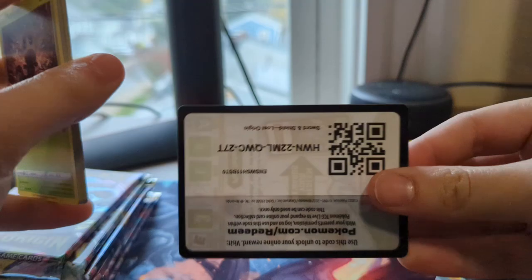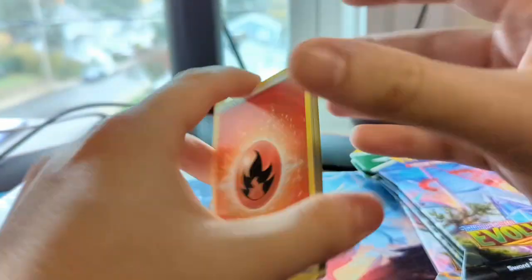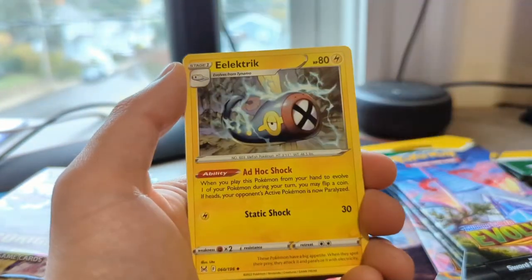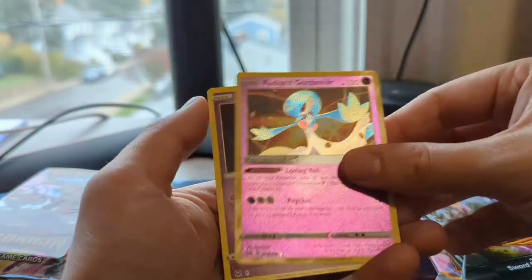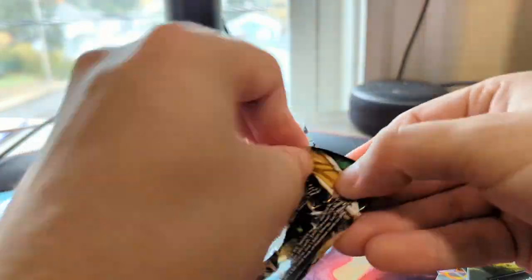I know that the second batch is actually tougher on pull rates. We got Lettrike, Phantom, Basculin, Inkay, Spinarak, Paris, a Radiant Gardevoir, and a Cresselia. I really like that Cresselia holo — I haven't seen too much of it. So both packs starting out with a hit, but nothing too big.